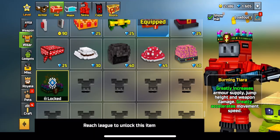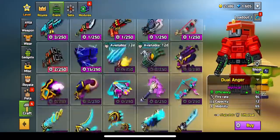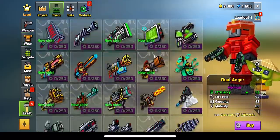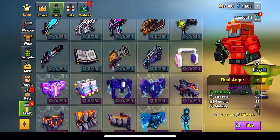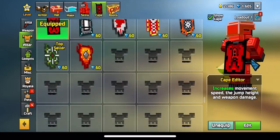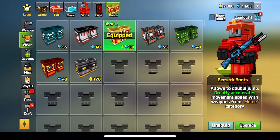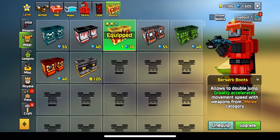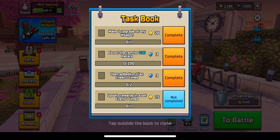Definitely play the tournament because it can unlock some great rewards. The Burning Tiara, for example, significantly increases damage and jump height. The Pumpkin Mask increases damage by quite a bit — it's not always available but grab it when it comes back. The Custom Cape is a cheap way to get a player bonus, increasing weapon damage, jump height, and movement speed. The Berserk Boots are also great for extra movement speed and melee movement speed.